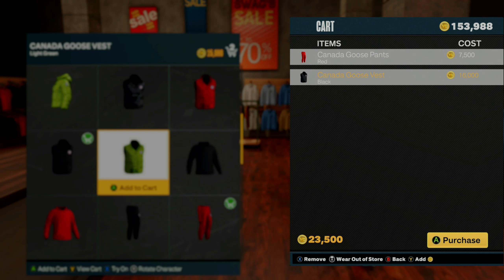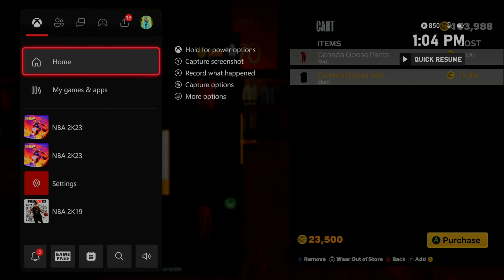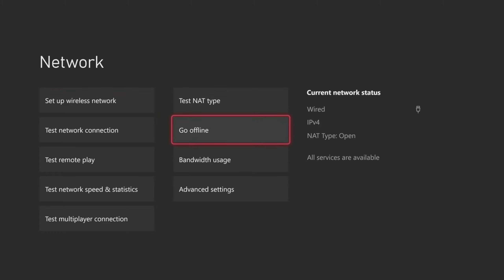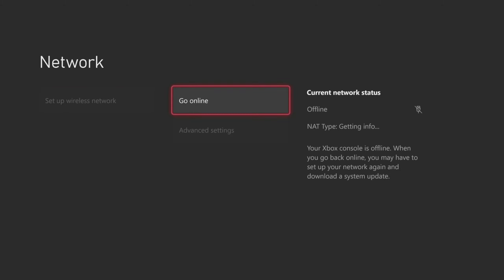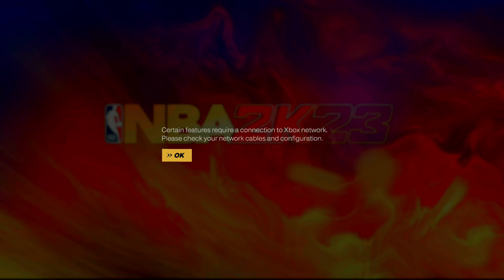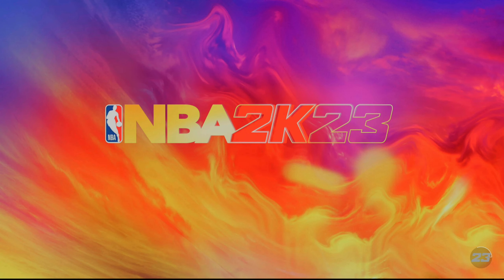For this next part you have two options. Option one: simply unplug your ethernet cord from your console and plug it back in — this works the same way whether you're on Xbox or PlayStation. Option two, if you're using a wireless connection: hit the middle button on your controller, go to settings, then network settings, scroll over and hit go offline. Wait like five to fifteen seconds, then immediately hit go back online. Once you do that, reload NBA 2K23 back up — when it loads back up it should tell you that you've lost connection, so hit OK.